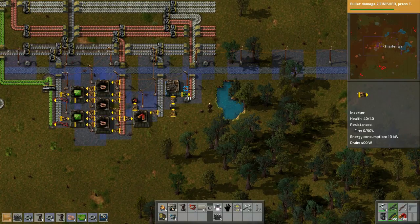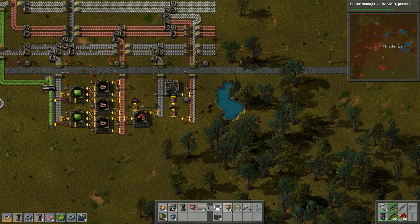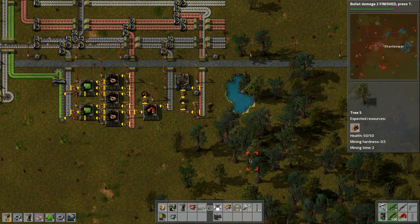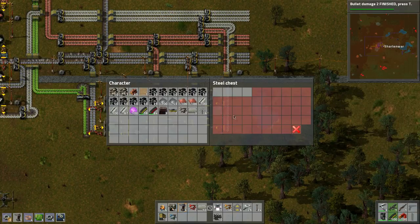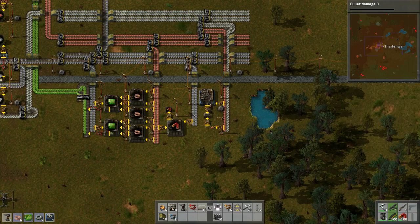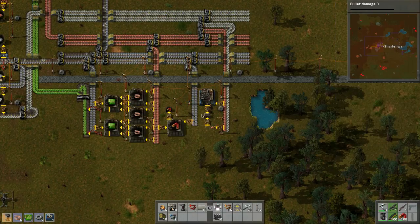Then we can pick it up, do that, and bring this stuff down like so. We can add more power like that - I think that will allow us. Bullet damage is finished - can we do another bullet damage? Let's do another bullet damage, let's keep doing that so we can kick their asses. I think that's just the priority - make sure we can kick ass.